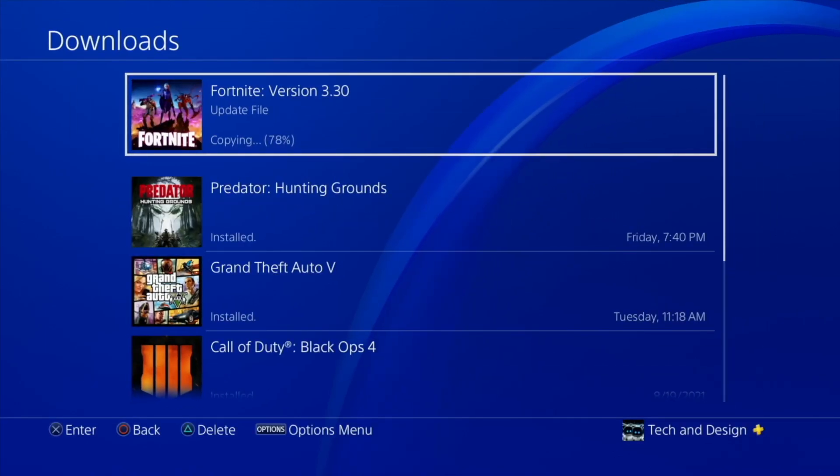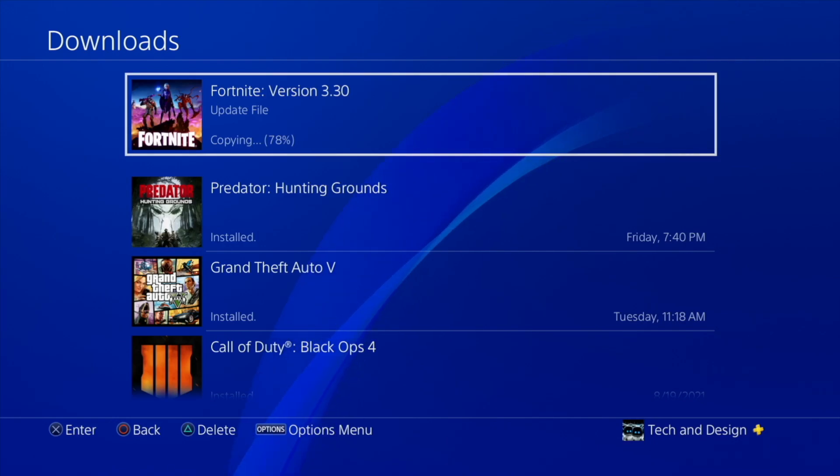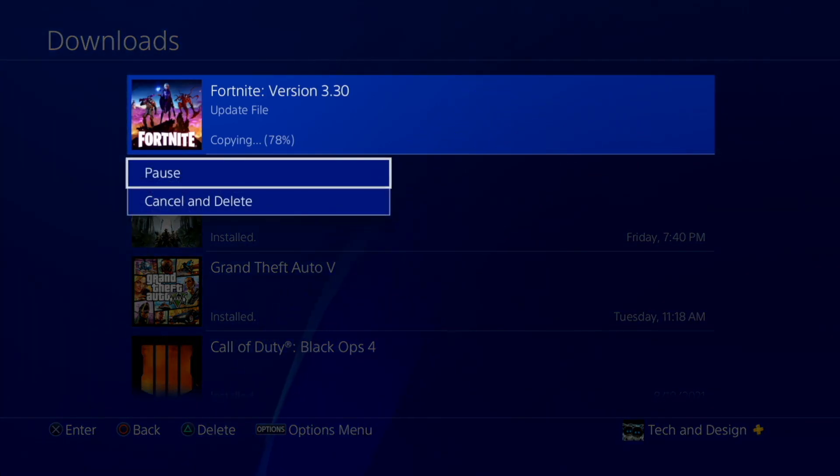Then go to Downloads and we should see Fortnite updating. Right now it is copying at 78%. We're just gonna click on it. At this point in time this is where we can pause or cancel and delete if anything bad happens.